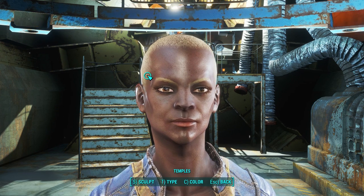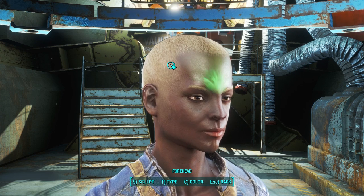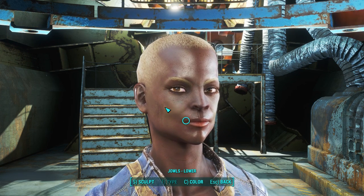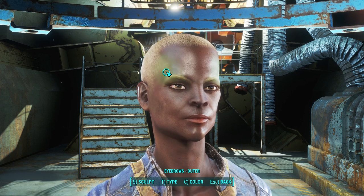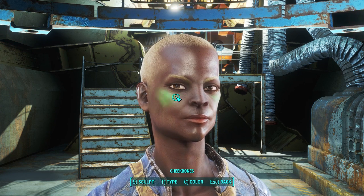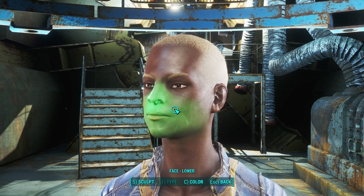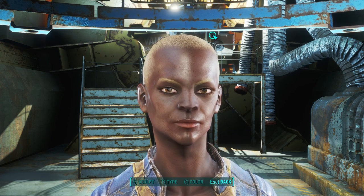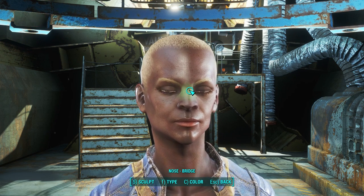The issue has to do with the way Bethesda has implemented this character creation menu. You hover over a point on the face, and if you're lucky something will highlight telling you what exactly you're trying to edit. There are a whole lot of different places you can edit, so this has the potential to make highly complex and unique characters. But the problem is that I don't know which all the pieces are.